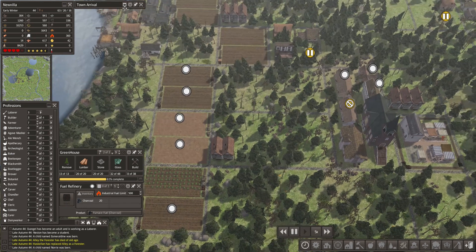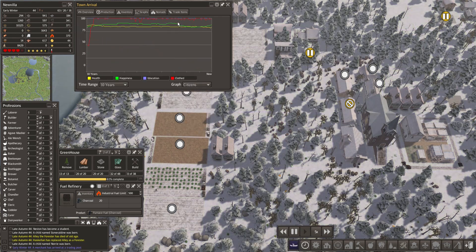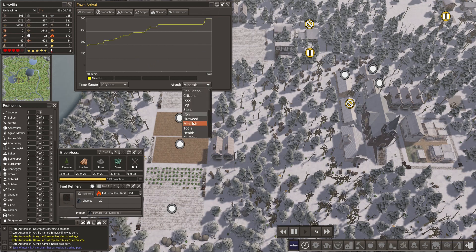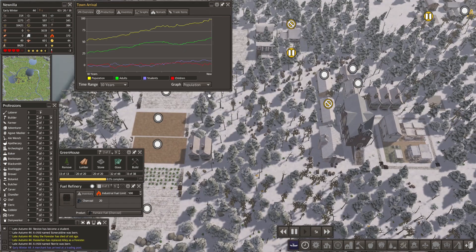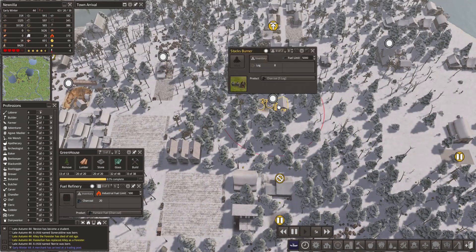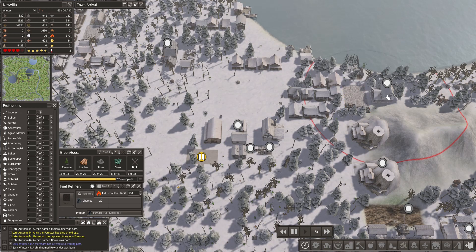Let's check our charts quickly. 49 to 31. Happiness is going back up again. Food needs some attention but we are working on that. Logs should start going back up again. Iron is good. Firewood — hmm. Tools are doing great, especially with that additional blacksmith. Clothing is also doing good — awesome. Before we run out of firewood, let's add one more person to the stacks burner. Furnace fuel is running out real quickly too, so let's add one more person to the fuel refinery.